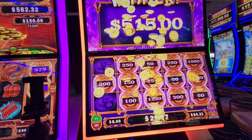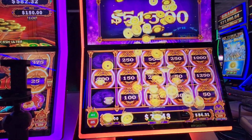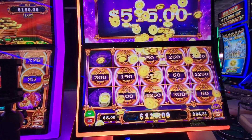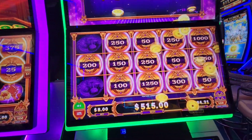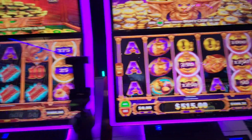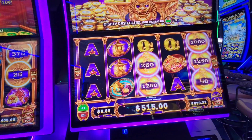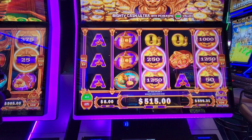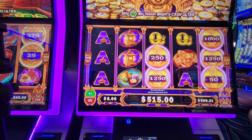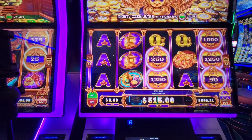So guys, between the two machines here, we're in $1,200 total. We're now sitting on a comeback with $600 here, $500 here — $1,100. So we're down $100 bucks. We're gonna chase this a little bit more, see if we hit anything else. We won't go down past $500 on this one.